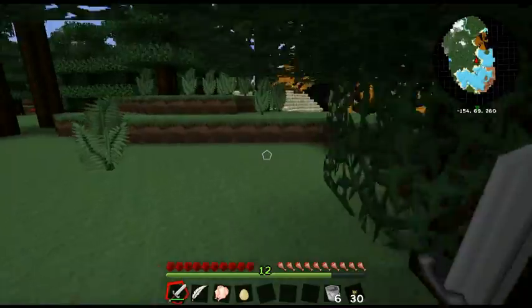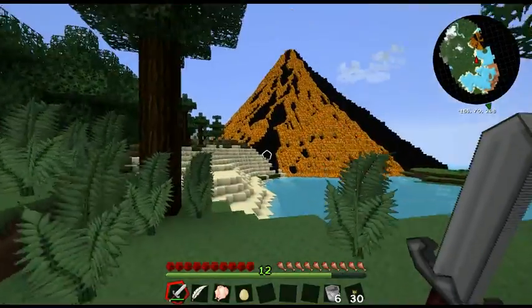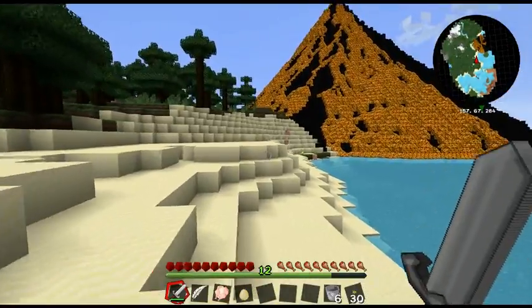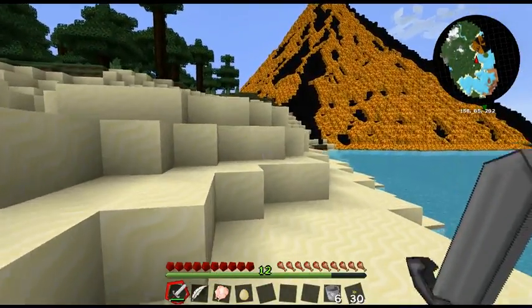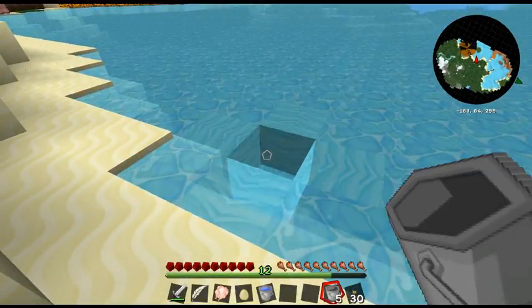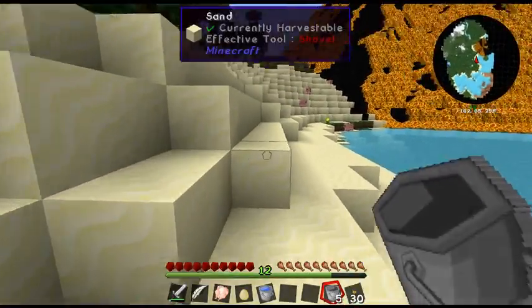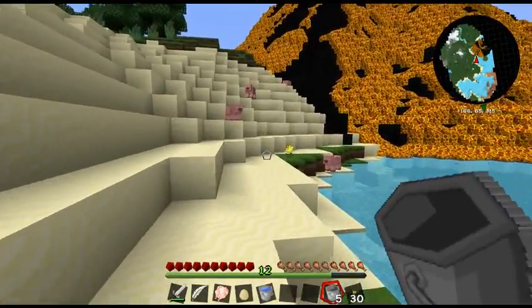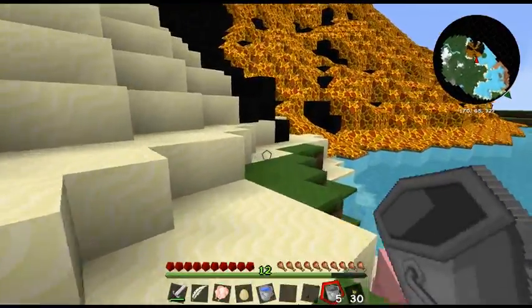This is a big volcano. We're going to go get some lava, but first — because I'm dangerous — I'll have a bucket of water on me just in case I set myself on fire. Because it could happen. Let's have a look.